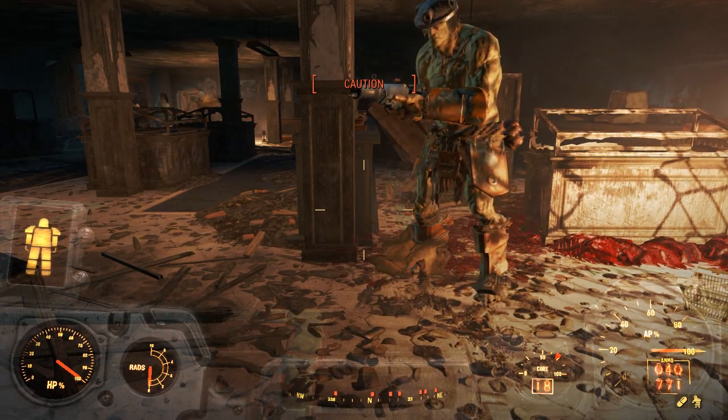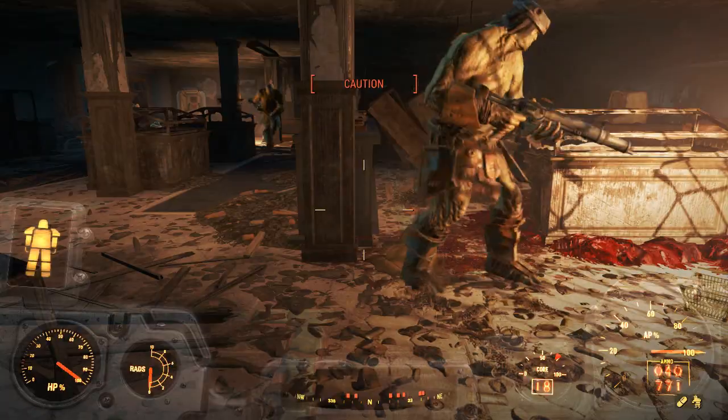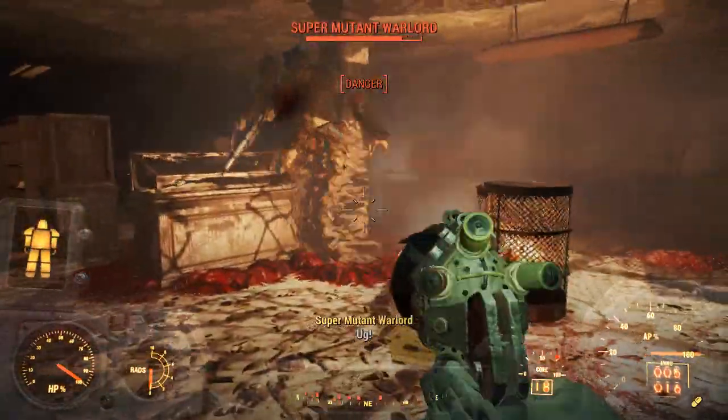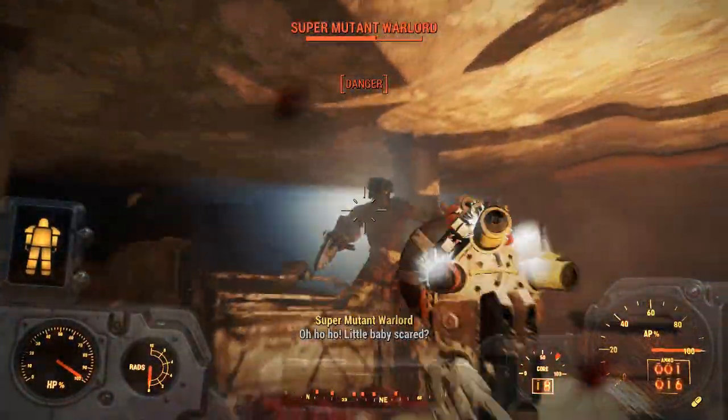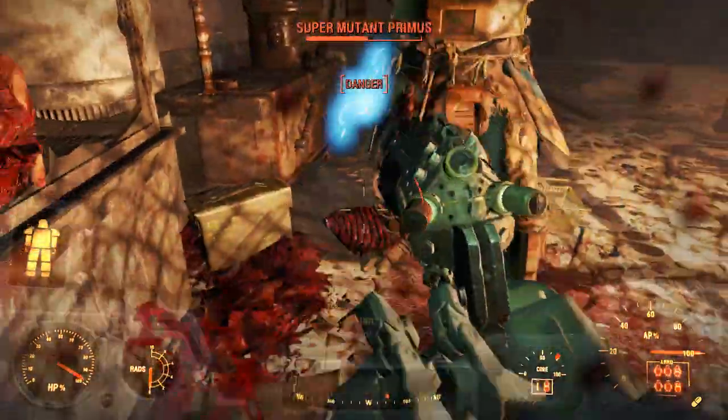The stealth boy uses distracted light, so as long as you don't move, they won't see you. I usually do move. Whoops — I forgot to press the stealth boy. Never mind, let's get this party ended and then get to the radio room.